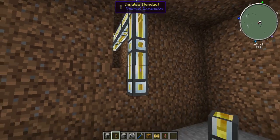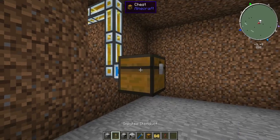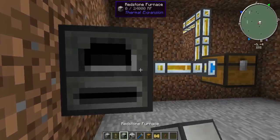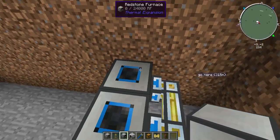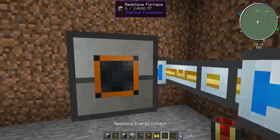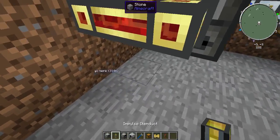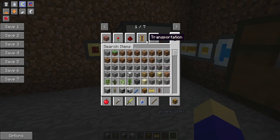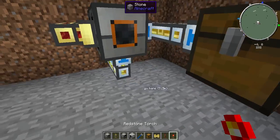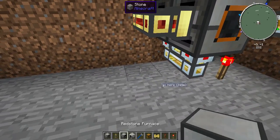And then you're just going to want to put this into like a chest. Then take some item ducts and put those into some furnaces — like I said three before, but you'll probably only need two. Take the power, put them right here, and then I need like a lever or torches — I'll just use torches. Put them like that, go like this, and then that'll take them out.